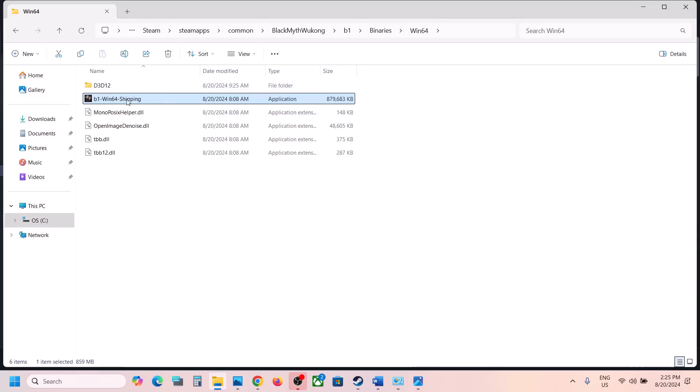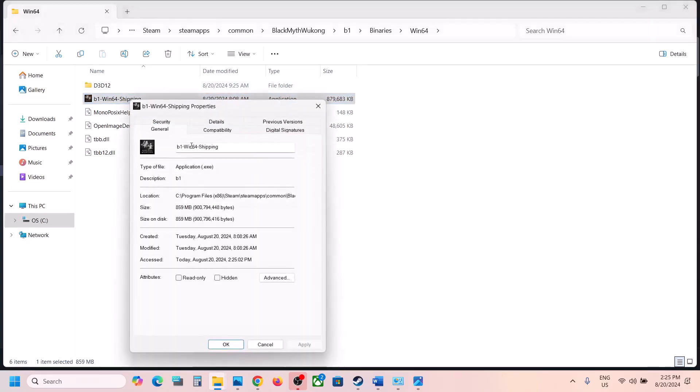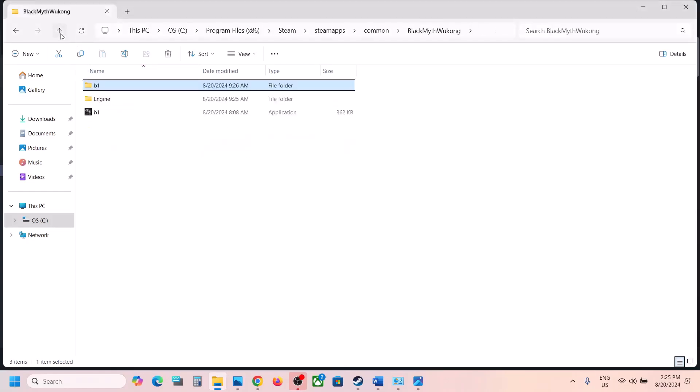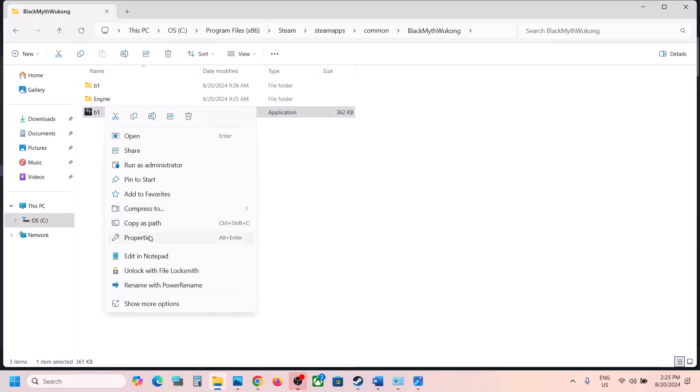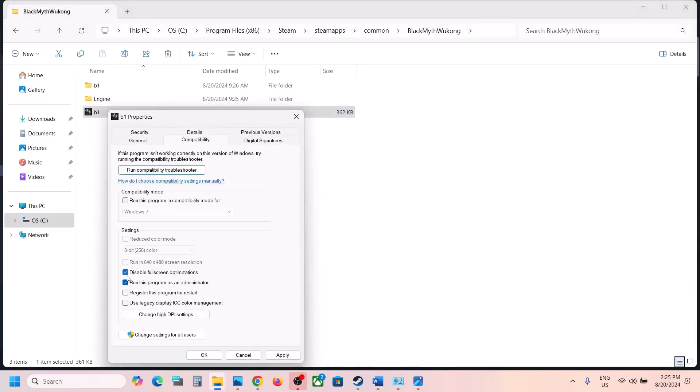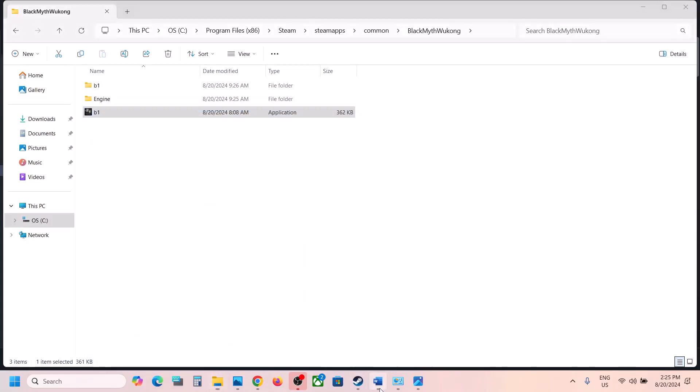When you have checked all these boxes and it's still not working, you can uncheck them. Go back and do the same thing with the first exe file. If it's still not working, uncheck those boxes, hit Apply, click OK, and follow the next step.